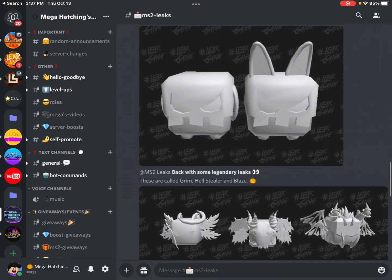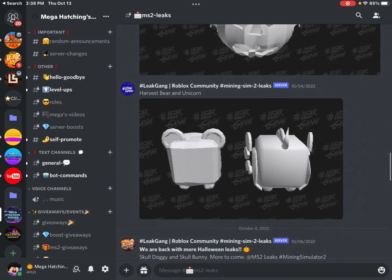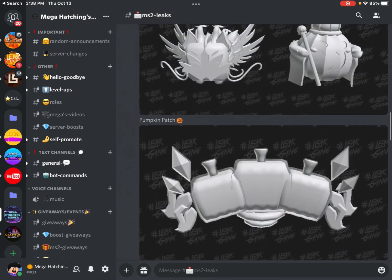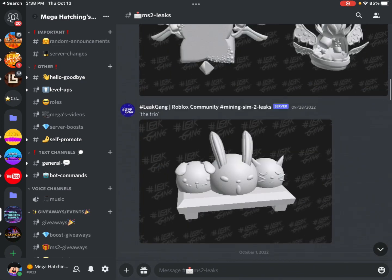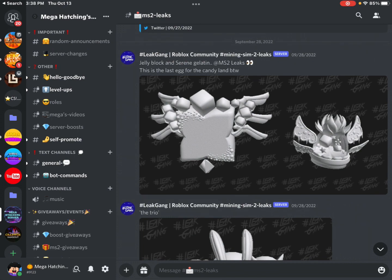We also have here some pets that I don't really think we have in the game yet — the Harvest Bear and the Harvest Unicorn. We have all of these ones. And yeah, we also didn't get the trio, as well as the Jelly Block and Serene Gelatin.